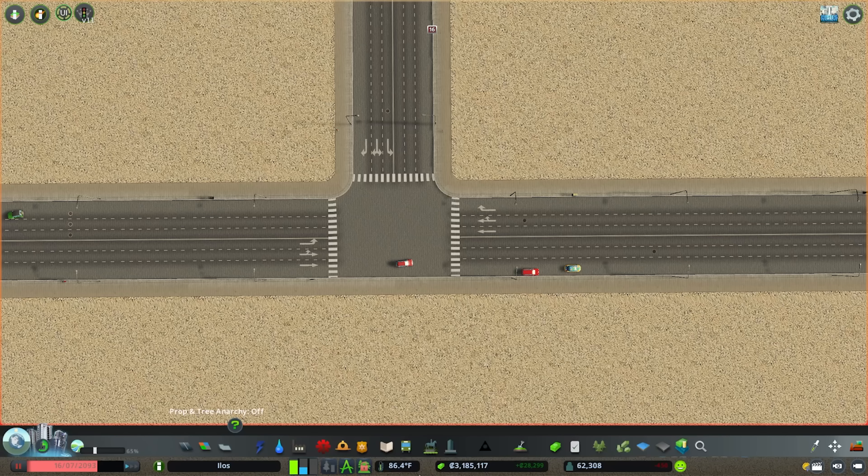Hello people and welcome to a little Node Controller showcase video. Today I wanted to talk about the process of bringing parallel tram lines alongside road networks into three, four, and five-way junctions, and using Node Controller to allow them to cross over the road but maintain their parallel aesthetic whilst also all passing through at the same node.